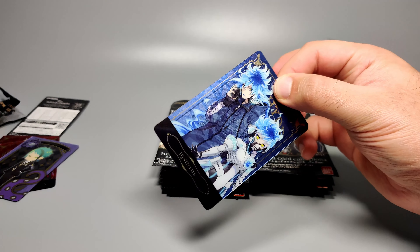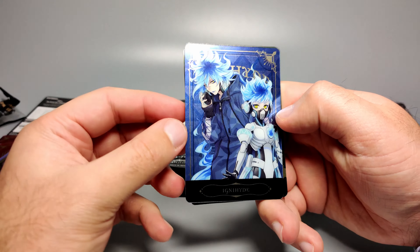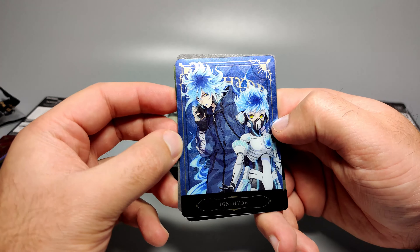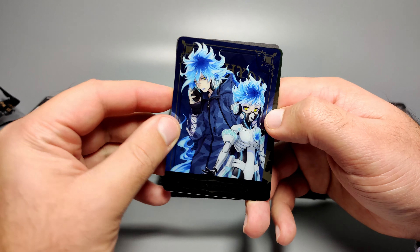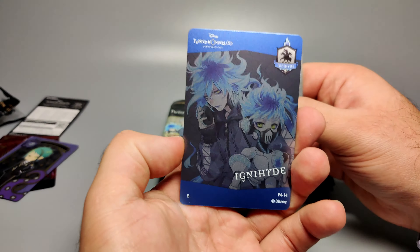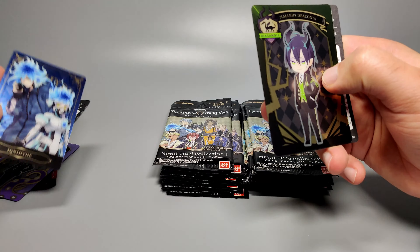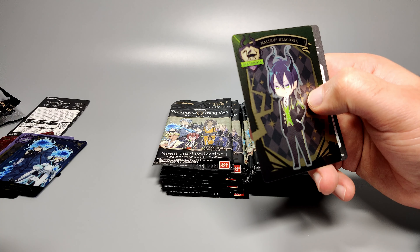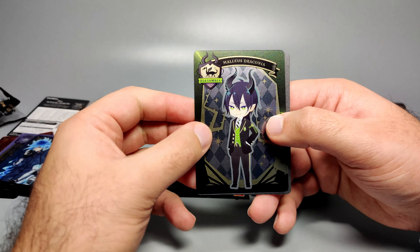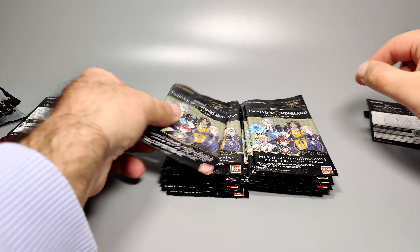Here we've got the full portrait of Ignihide with Idia and his brother Ortho — Ortho has a very skeleton-looking android body. Both of them are on one card. The reverse side shows P4-14 and the Ignihide logo. Then we've got another SD card — Maleus Draconia of Diasomnia — and the reverse side with the checklist.